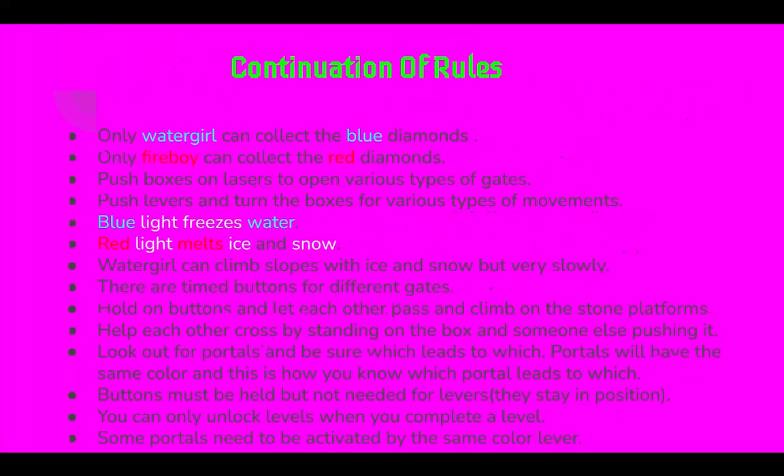There are timed buttons for different gates. Hold buttons and let each other pass and climb on the stone platforms. Help each other cross by standing on boxes and someone else pushing. Look after portals and be sure which leads to which — portals will have the same color so you know which portal leads to which. Buttons must be held, but not needed for levers as they stay in position. You can only unlock levels when you complete a level. Some portals need to be activated by the same color lever.